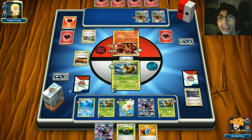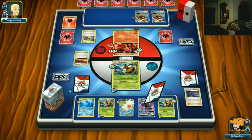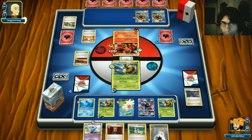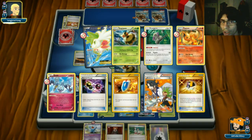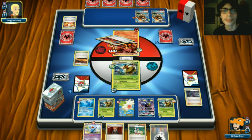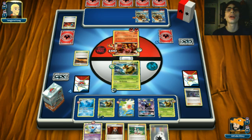Commentating and playing at the same time gets way too stressful. One way we can win around these Tauroses - as long as we don't damage them - is Lysandre any Volcanions he plays down and knock them out. We see a double Energy Retrieval coming down. I want to see him play Volcanion so we can Lysandre and knock it out.